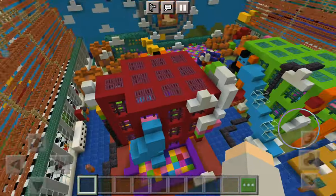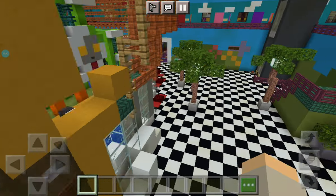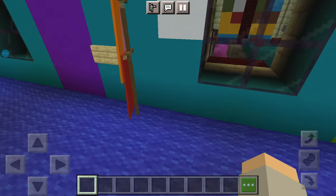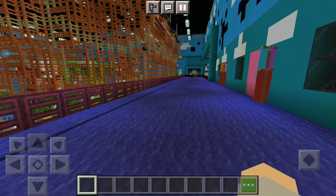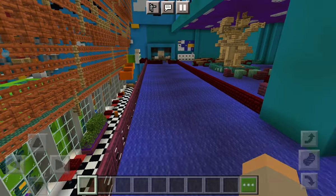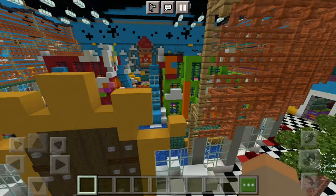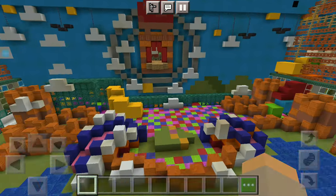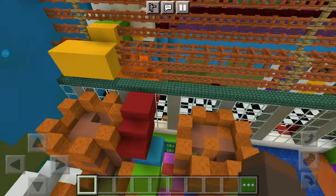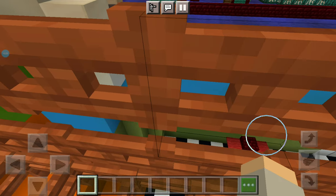You guys will get to see that when you download the map for yourselves. You're gonna need the Play Store. I'll show you what app you need to use at the end of the video. Wait, I forgot the most important part - Sun's bedroom! We couldn't skip Sun's bedroom. Wait, we went through the door.